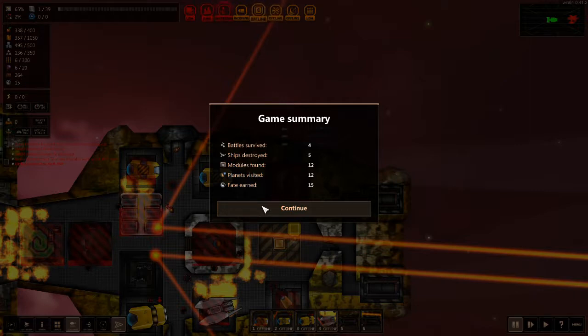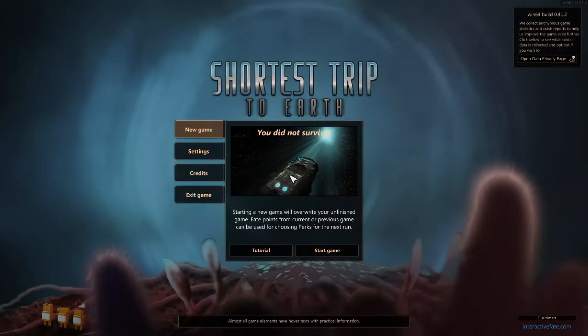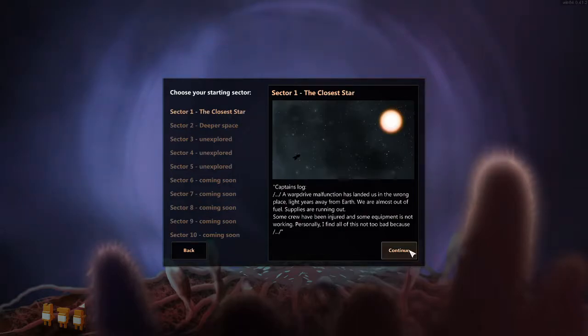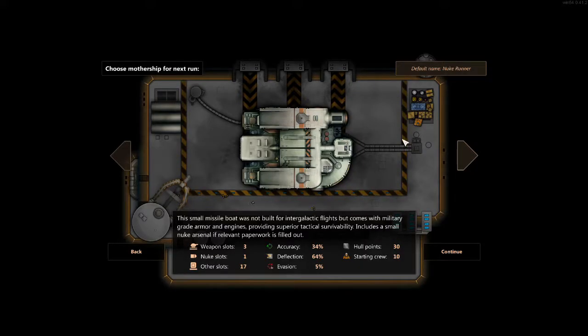That was pretty rough. There's no consistency in the length of these videos, but that's fine. Oh — we can keep going, we can start a new mission! Let's start a new game. We have died. We can have new ships. I want to get closest to the star, I want to complete it or try to beat it. We failed — first time non-recorded was with the Nuke Runner, and then the Tigerfish. Our Eclipse One died. We had seven starting crew.